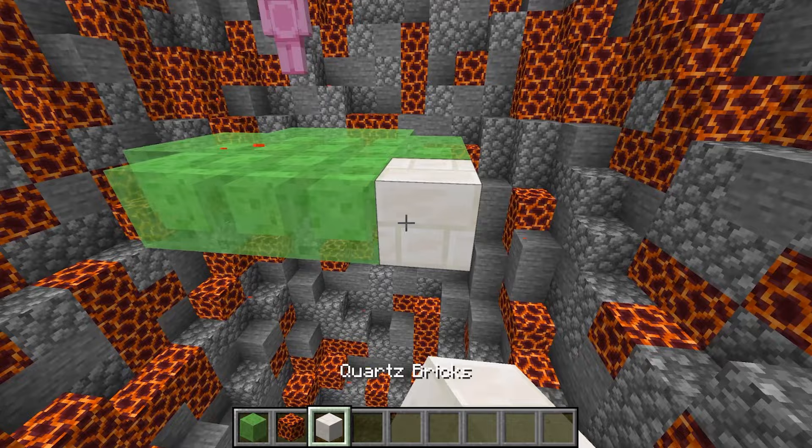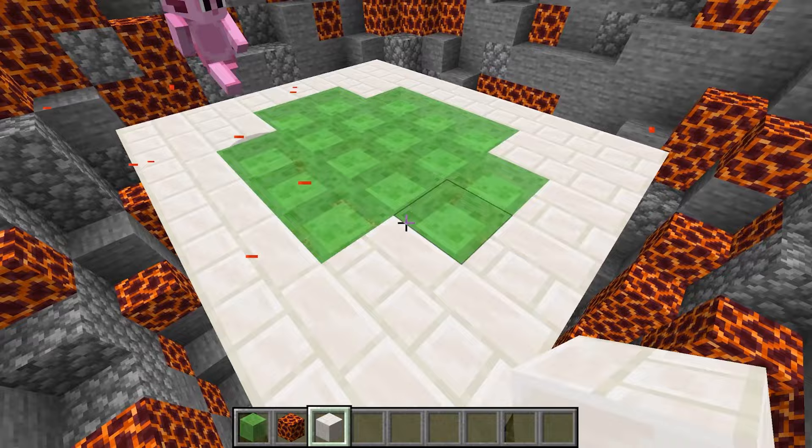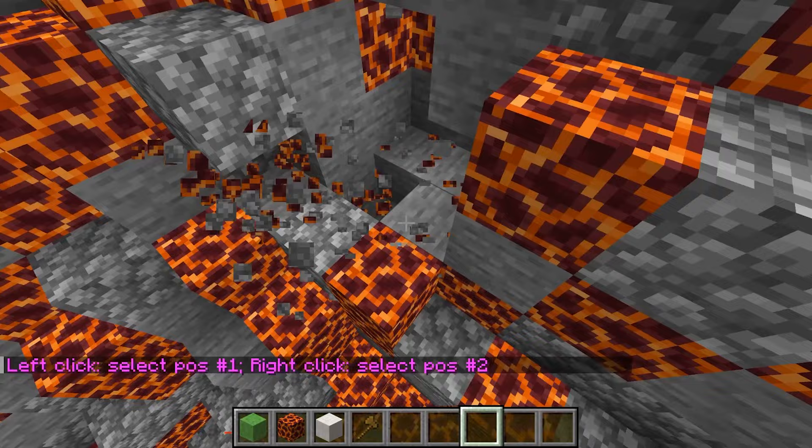That makes sense. All right, now that we're done with that, I can start building out the floor of our volcano. This is gonna be the first floor of our secret volcano house. Do you have any ideas of what we should put inside of it, Axie? We should put an ice cream bar! An ice cream bar — whoa, that sounds like a really good idea!